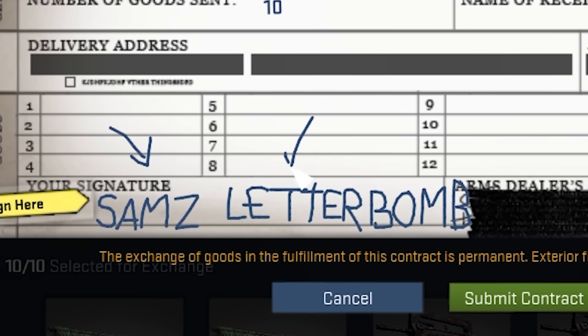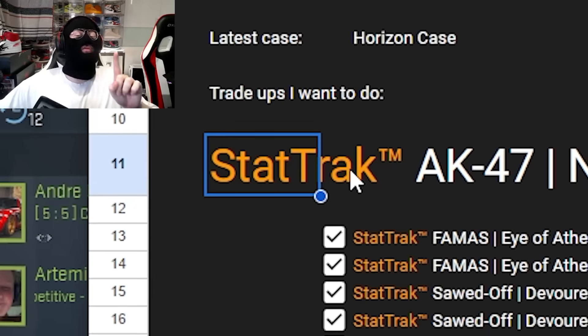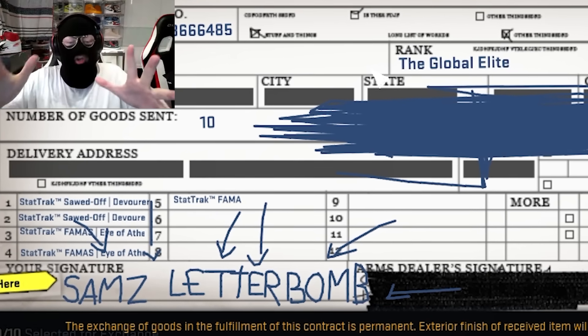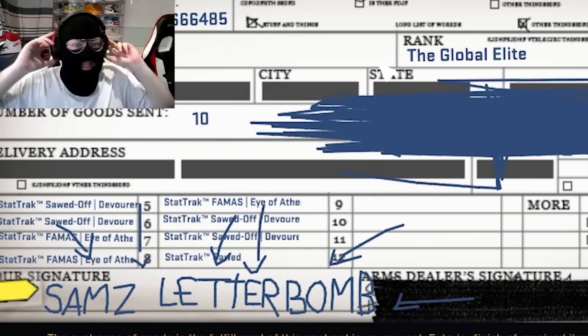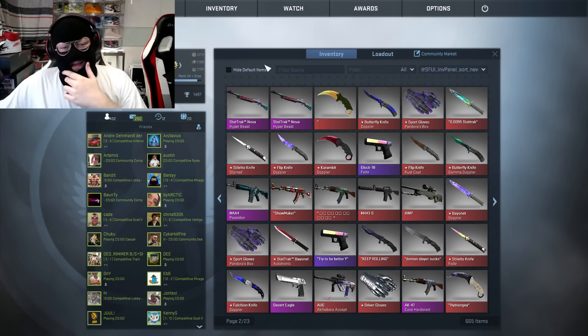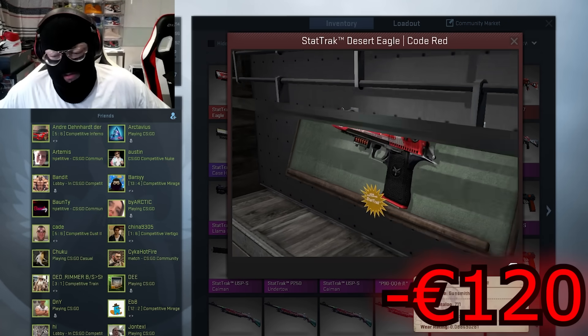This trade-up is dedicated to Sam's package — which is a letter bomb. Now, this trade-up is for a StatTrak AK Neon Rider factory new. If we lose, we lose 108, but if we win, we win 112. It's got an actual fuse — pull it really hard. It's a Hellfire missile! This is what they need to bring back for CS2: a good trade-up system. Neon Rider or... Oh no. No! Desert Eagle Code Red, mini malware. That is bad. We lost like 120 on this one.